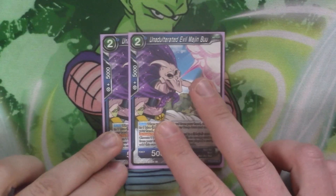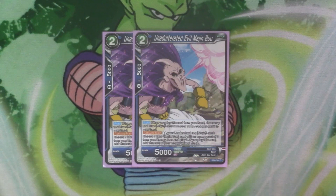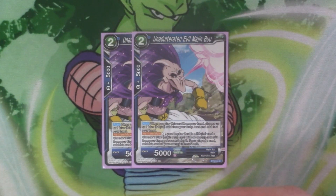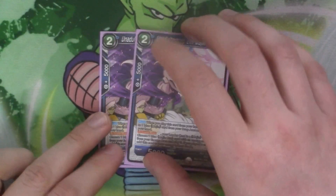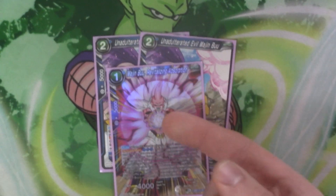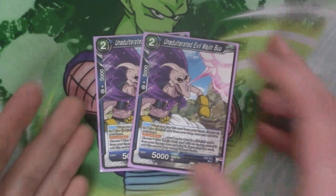We've got two copies of Unadulterated Evil Majin Boo. It's got 5k — when you place a card from your hand, you choose up to one blue Majin card in your drop and add it to your hand. And then he's got an active main: you pay an energy, and if you leave this as a Majin card, you choose one blue Boo card with energy cost three from your energy and play it, then add this card to your energy in rest mode. So from this you can give it three costs and then chain from three to four to seven. Because we've got the Revitalizing Absorption, it's kind of better to run that, but this can come in handy.